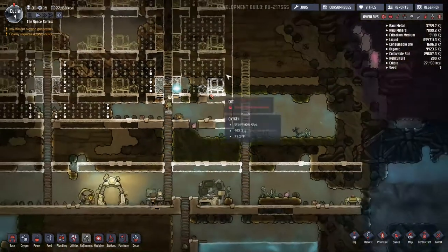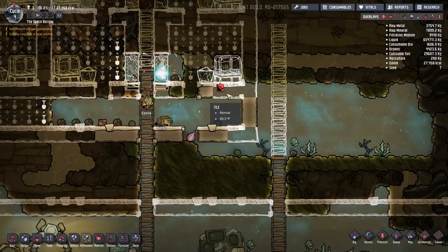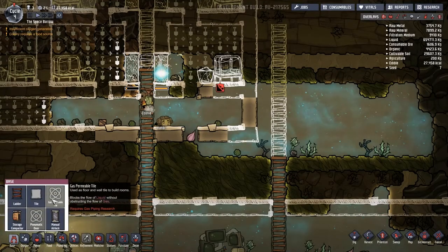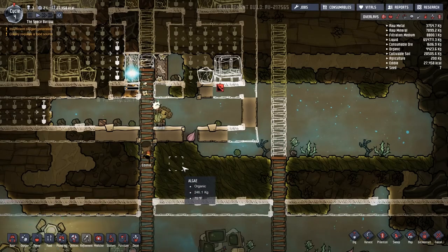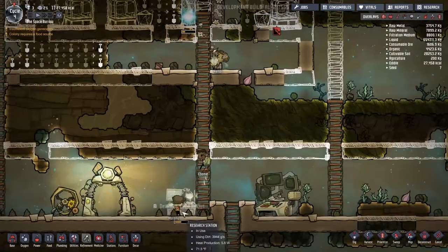Handy must be narcoleptic - she just conked out with a little bit of snoring. Ebony is building the door. She wants her bedroom made. That spot isn't there because that's where we're going to put the gas permeable tile when that's done - that'll be one of the next research levels after this one.